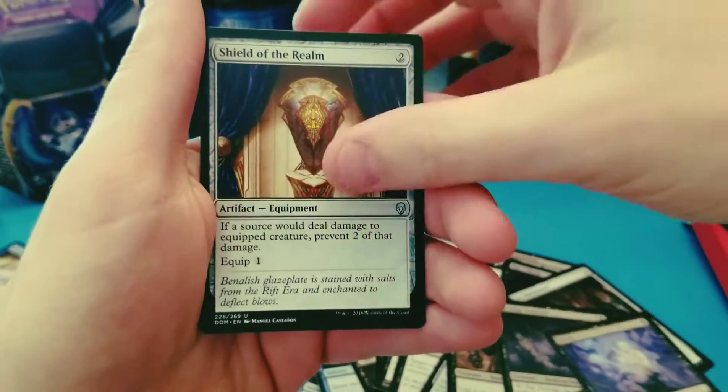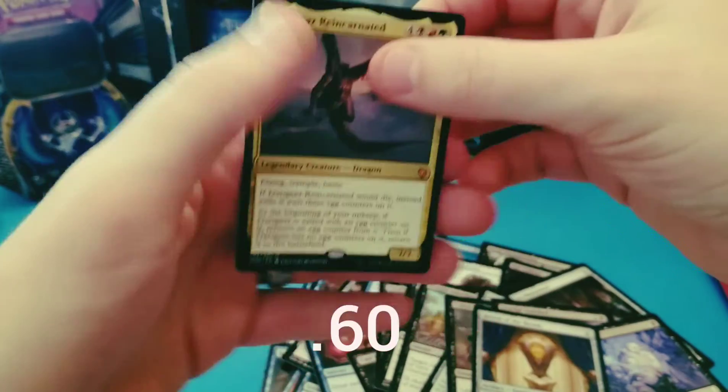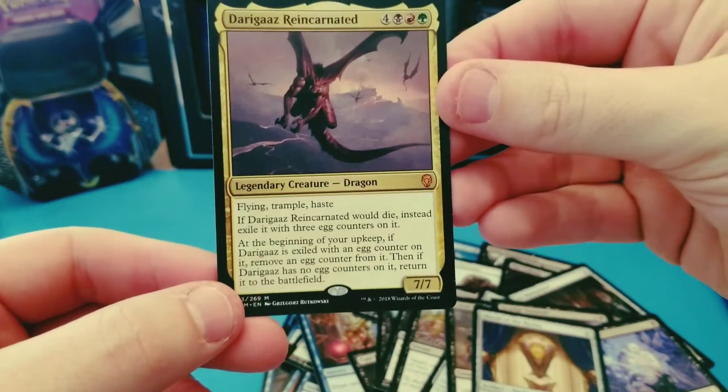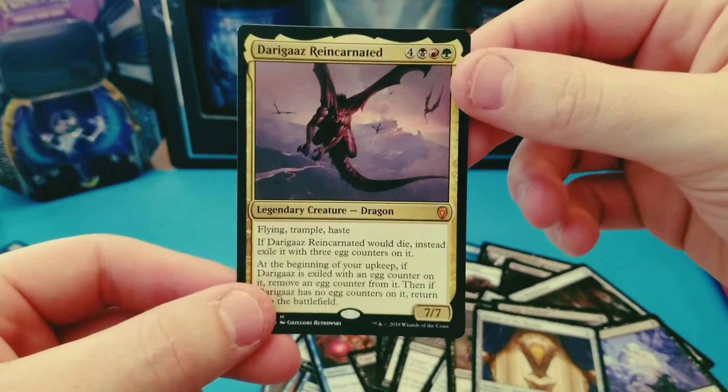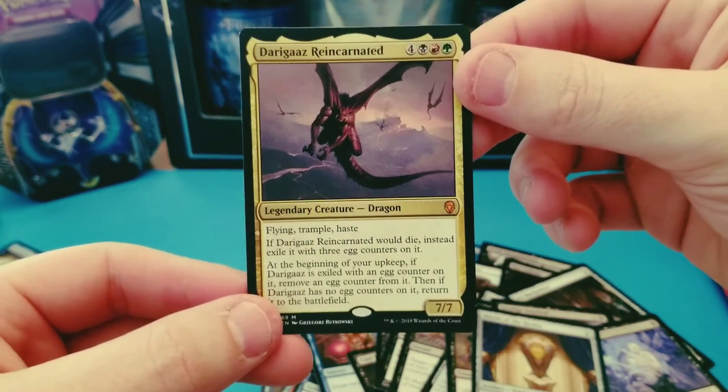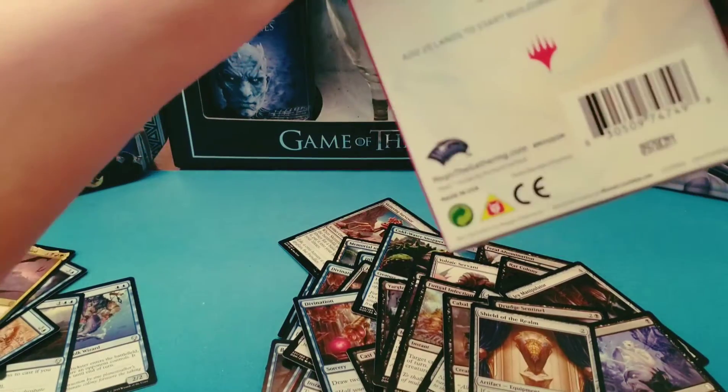Alright, what's our rare going to be, guys? Oh shit — look at that! A Mythic! A Mythic! And it's multicolored! That's badass! That is super cool.